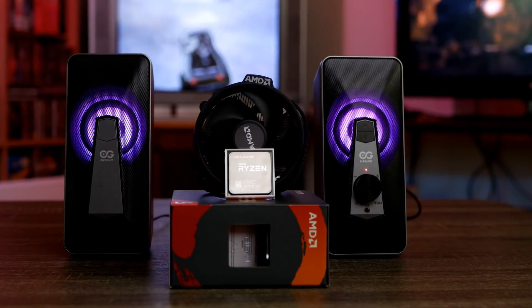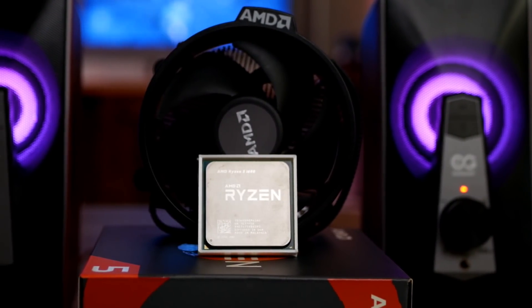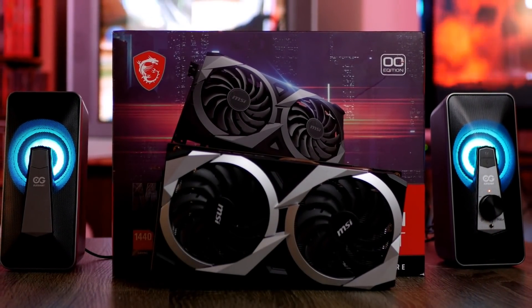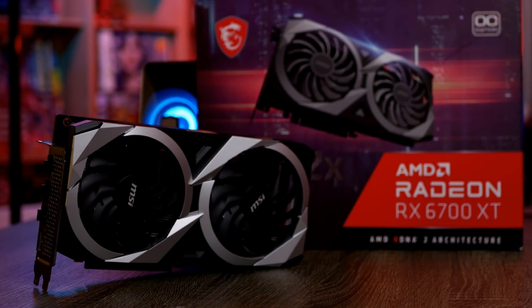Now onto the star of the show: the Ryzen 5 1600 with a base clock of 3.2 GHz and boost clock of 3.6 GHz. The Zen 1 boosting mechanisms were a little bit weird, and honestly this is a chip you should overclock. We're running it overclocked to 3.8 GHz — about 99% of Ryzen 1600s should be able to hit 3.8 with no problem. It's paired with the MSI Mech 2 RX 6700 XT 12GB GPU so we can compare numbers directly between the i3 and the Ryzen 5.